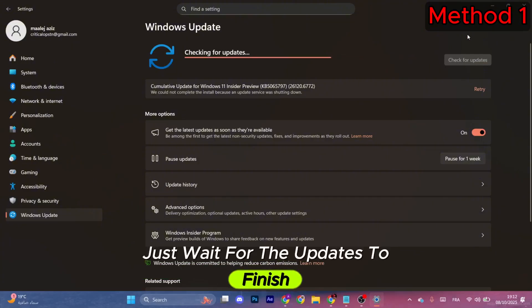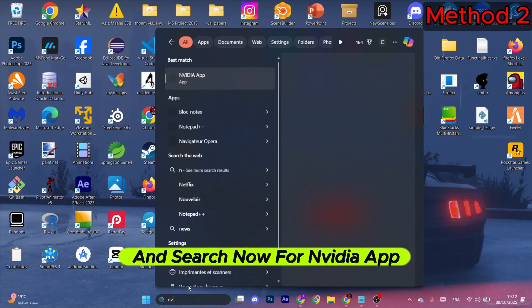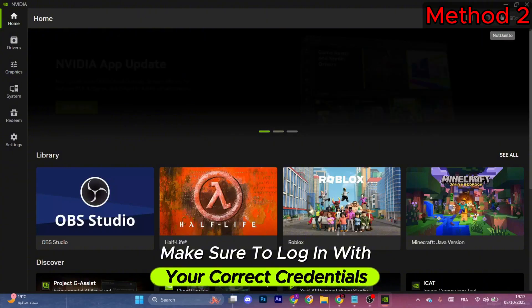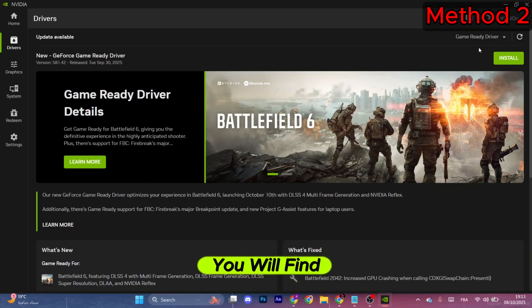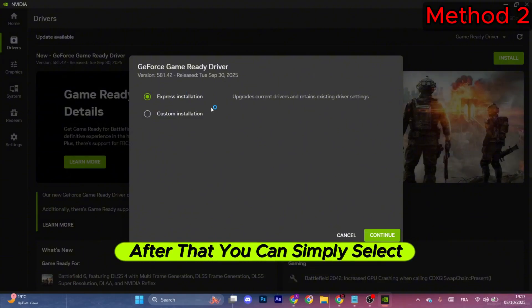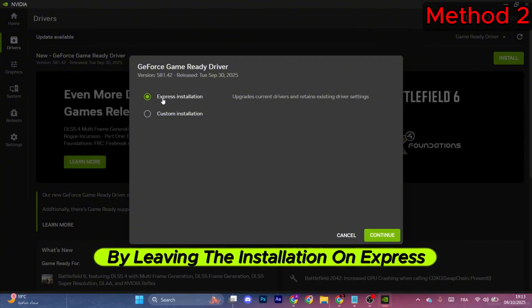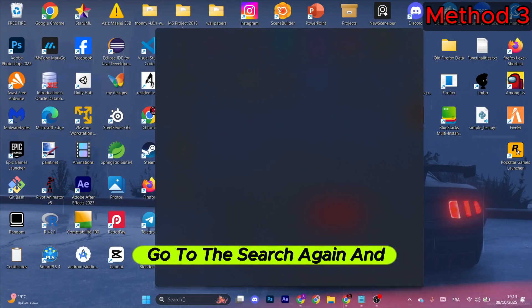Go to the search bar again and search for the NVIDIA app. Click it and once it opens, make sure to log in with your correct credentials. Then go to Drivers in the left menu and make sure to install the latest driver available. Click the install button on the right, then select Continue, leaving the installation on Express to initiate the process.